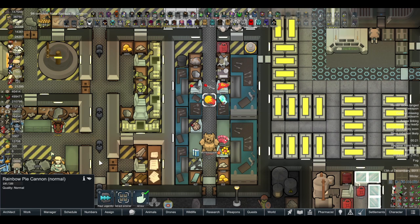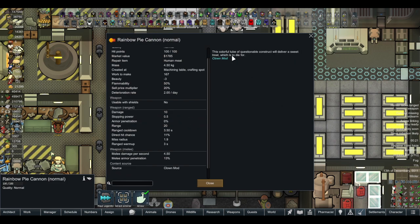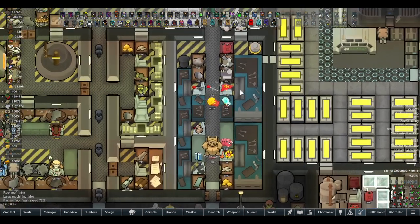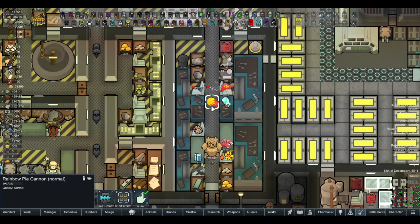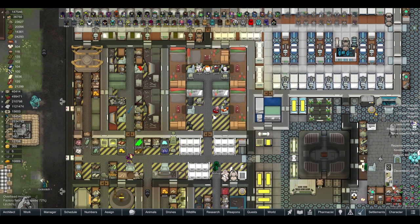That was the rainbow pie cannon — 'colorful tube of questionable destruction, will deliver a sweet treat which is to die for.' Stats: 10 damage, zero armor pen, 20 range, 3.5 second cooldown, 11% direct hit chance, 1.9 miss radius, and 3 second warm-up. So we paid 100 human meat to make this — not exactly something I'd want to do, but it is what it is.